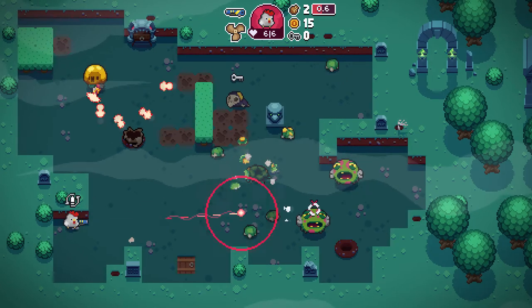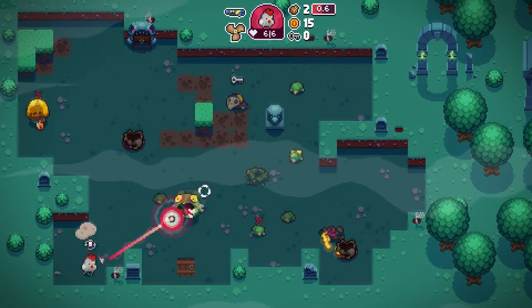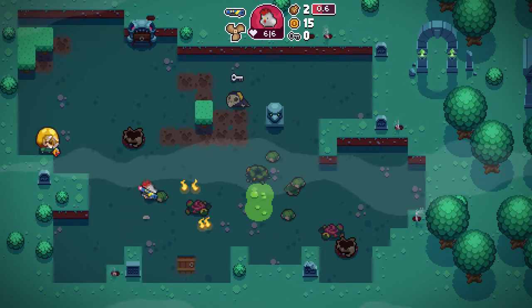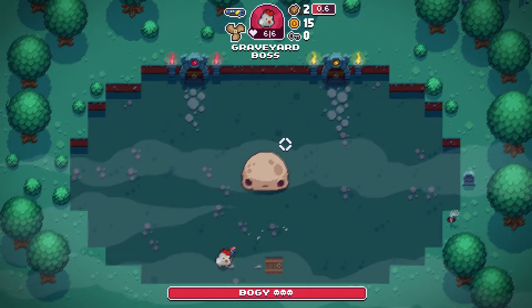Got a couple of worms doing their mortar thing. I got rid of one — so that's nice. Got rid of one and exploded an enemy on the other one. There's a key there — unfortunate. I have my artifact that won't allow me to pick up keys, so I cry.